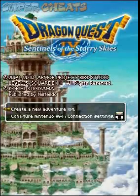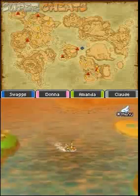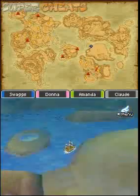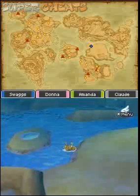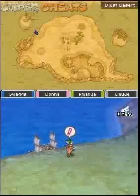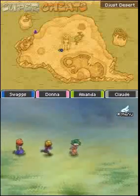Hey, this is Swaggers doing Dragon Quest 9 for SuperCheats.com. We're in our little boat, boating because Maren gave us the boat. We want to disembark on this island right here, which is directly the continent above the one, and we're going to Gleba in the center here.